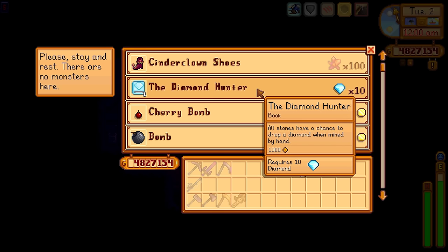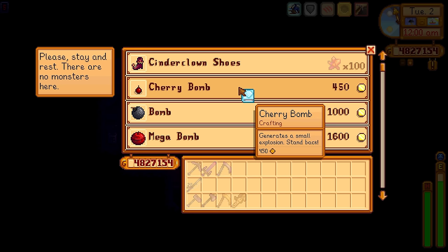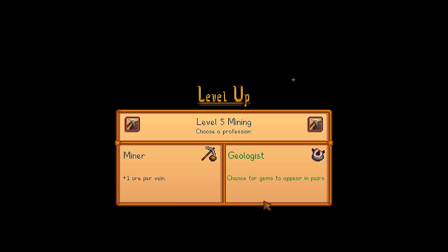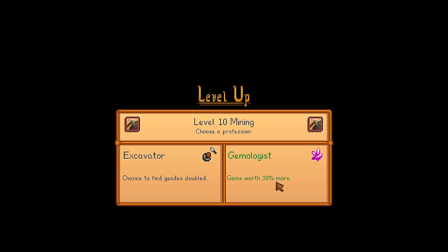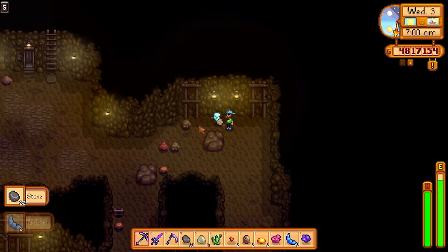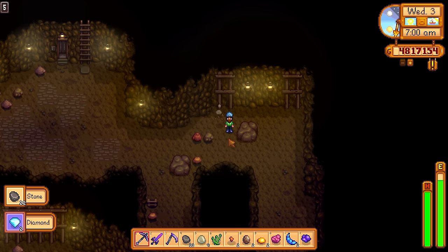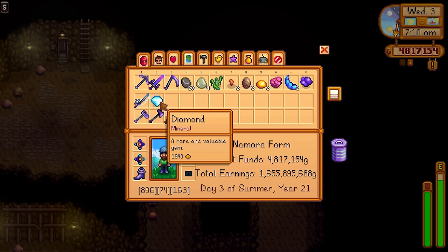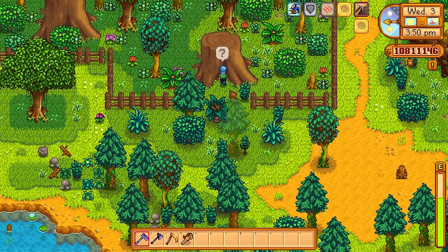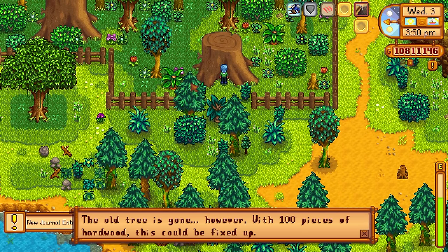The next Book of Power is called Diamond Hunter. This can be obtained from the Dwarf in the Volcano Cave at floor 5 — you need 10 diamonds to purchase it. It gives you a chance to mine a diamond from a regular node. Combine this with the Geologist perk and you can get two diamonds instead of one, plus take Gemologist so those diamonds are worth 30% more. As we can see, just mining regular nodes and two diamonds pop out. Note: if you use bombs this perk will not activate — you have to use your pickaxe.